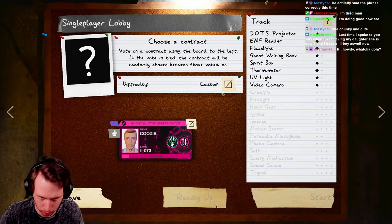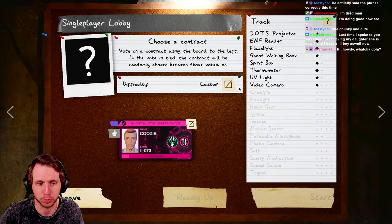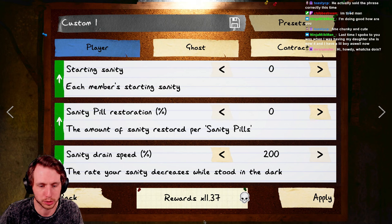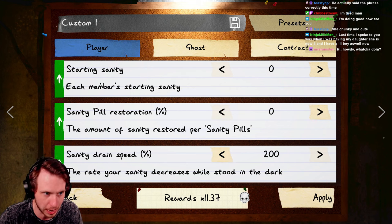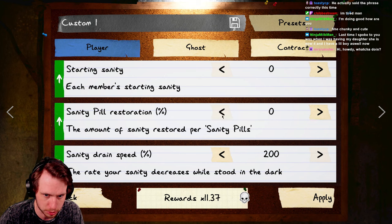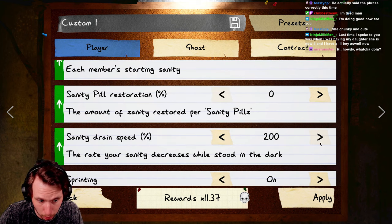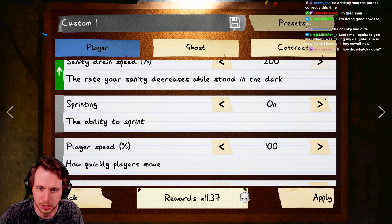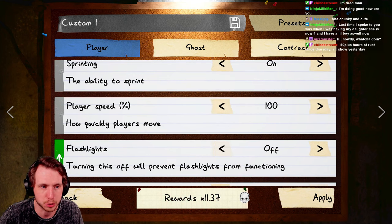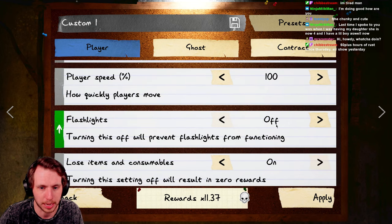Next, you're going to want to go to your difficulty select, choose custom, and follow these steps. Under the player tab, set everything as low or as high as possible for maximum reward. Starting sanity: zero percent. Sanity pill restoration: zero percent. Sanity drain speed: 200, which is the max. Sprinting you can have off for a slightly higher reward, but I prefer to have it on. Player speed is set to 100. Flashlights: off.